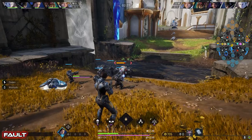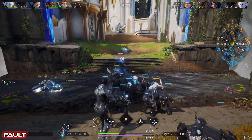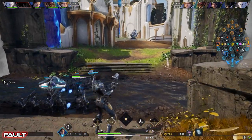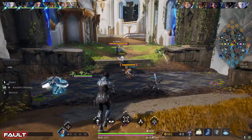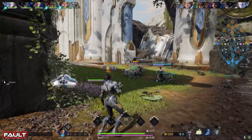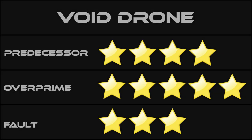Fault went a different route — their drone doesn't drain mana, only zaps people when they use abilities, and it's completely untargetable. You also have a separate drone above your shoulder that's part of her passive, which we'll address later. The sound effect is a very faint electronic buzz as it comes online. You only get the wide-area targeting reticle and the drone simply appears in place amidst a blue flash. This was another tough one. Pred did a really good job with the placement animation, but I really like how Overprime's drone has a visual link to the target — it makes me feel like I'm doing something. Giving this one to Overprime.